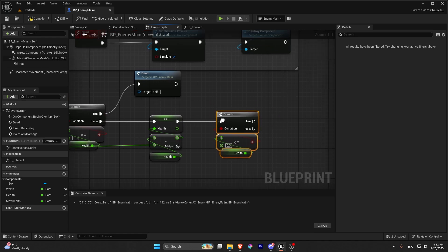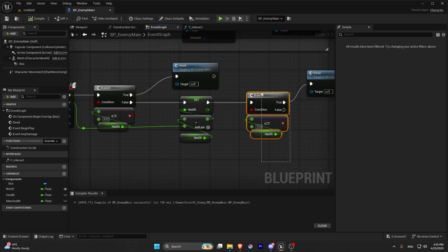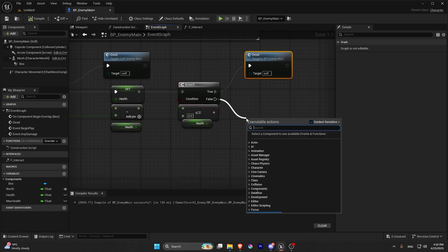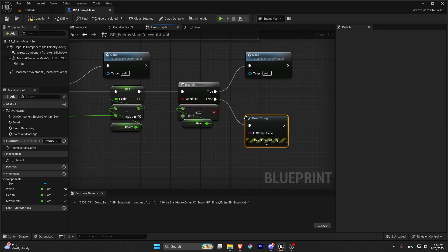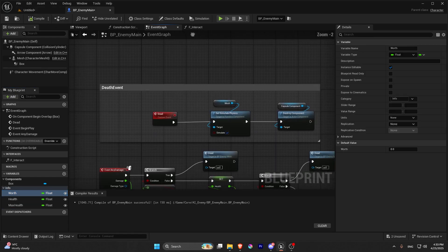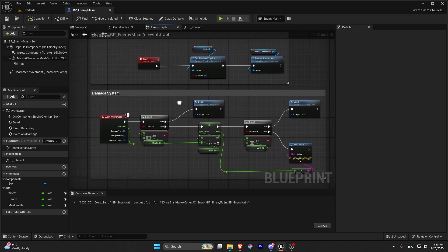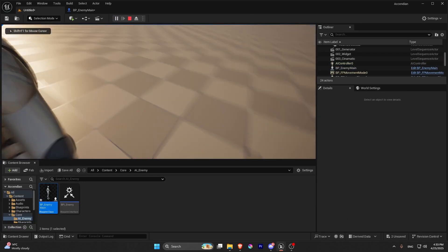We're going to add another check as insurance — it's not strictly required but it double-checks that everything works correctly. On the false branch, we just print the damage value out with a print string so we can see what damage we're taking away. That's the basic damage system — we'll expand it later. Add health and max health as instance editable and expose on spawn, both in a category called 'info'.